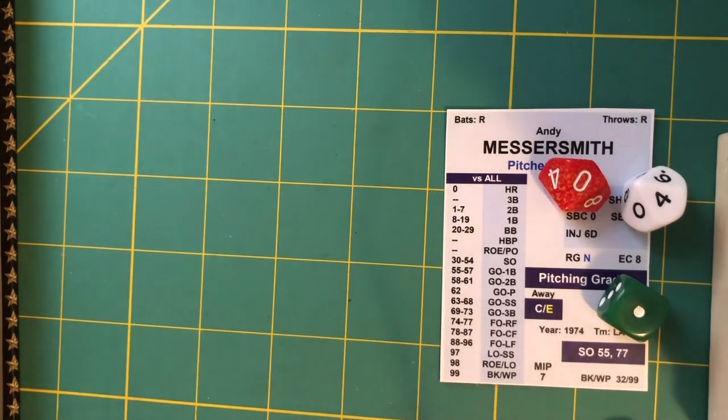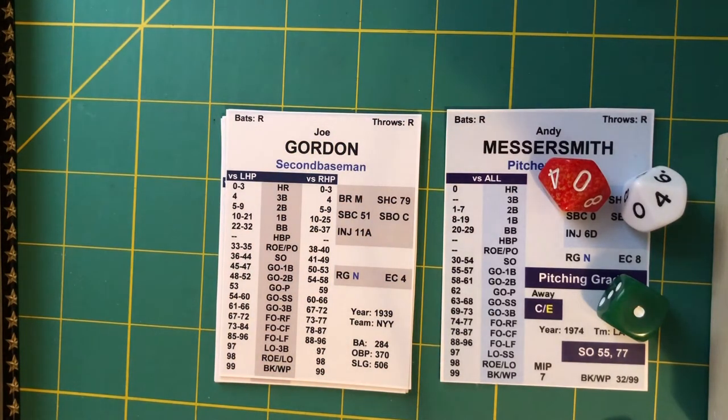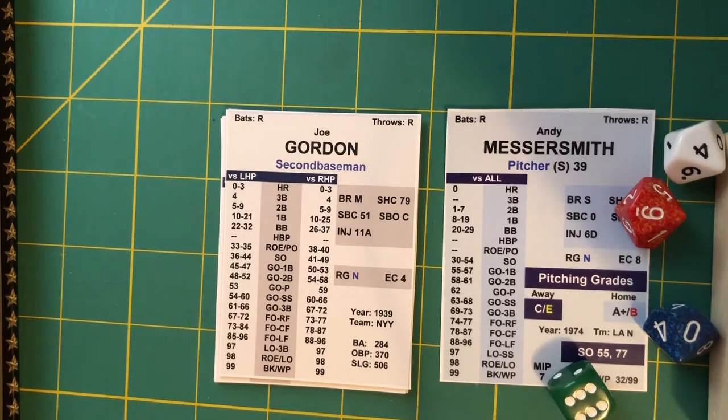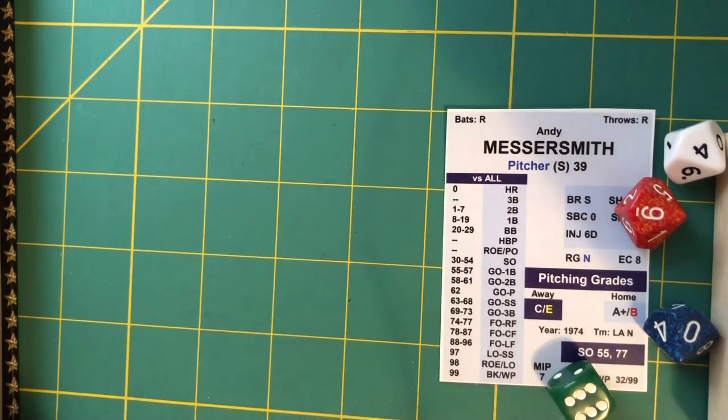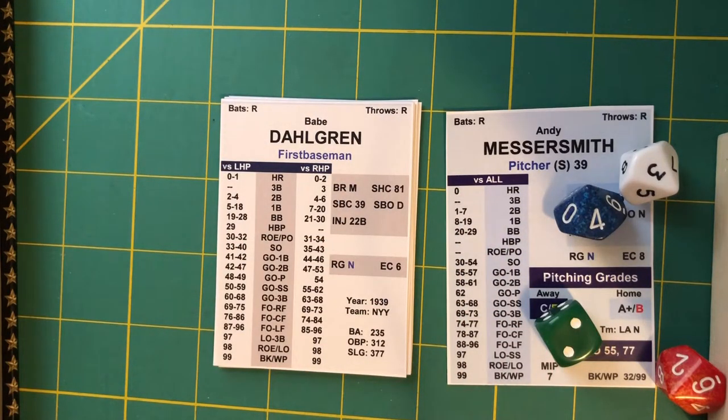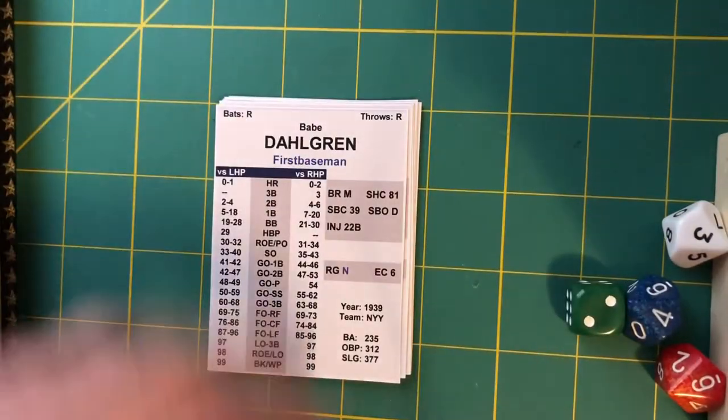Four-nothing Yankees off Messersmith — that'll get action started in the Dodger bullpen. Jeff Zahn starts to throw. Joe Gordon steps in batting seventh — driven over Buckner's head again, splitting the outfield gap, Gordon around second into third with a standing triple. Two outs, Gordon at third, Dahlgren comes to the plate. Ruffing on deck. Messersmith delivers — grounded to Cey, throws to Garvey, retires the Yankees in the first. They put up a four-spot: 4-0 after a half inning.